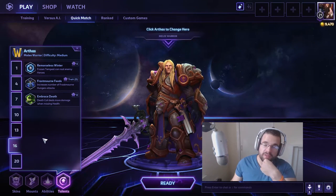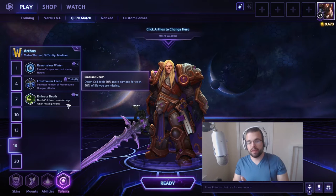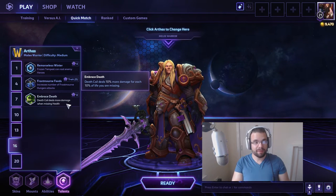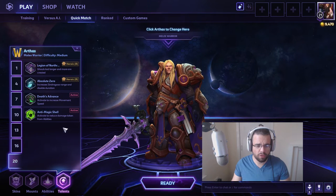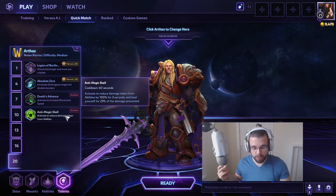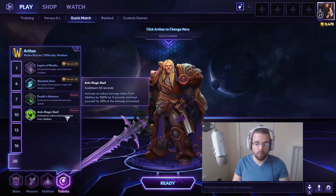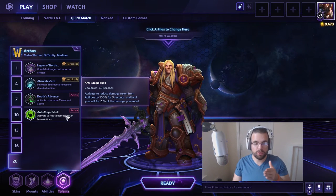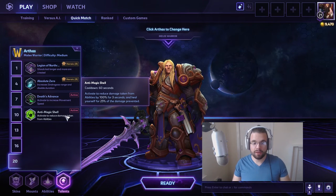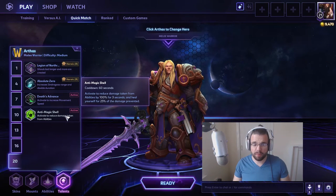On level 16 I went for Embrace Death — that's the talent I did not explain while playing. Death Coil deals more damage when you're missing health: for every 10% of your health missing, you'll be dealing 10% more damage with your coil. At the end this can become a pretty hefty damage boost. Level 20 I went for Anti-Magic Shell, as we were facing Li Ming, Murky, Diablo with Lightning Breath, and Chromie — that's a lot of ability damage. Upon activation, for 3 seconds you'll be reducing all ability damage completely — you won't be taking any. It's kind of OP in the current meta, and you'll be healing for 25% of the damage that would have been taken. That's crazy.